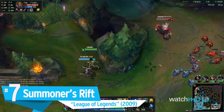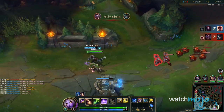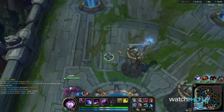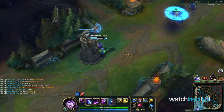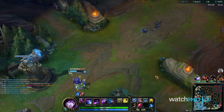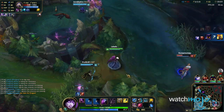Number 7: Summoner's Rift, League of Legends. The most popular map in probably the most popular game deserves a spot on this list. The map consists of three different lanes defended by turrets, with a simple objective: destroy the enemy's nexus before they destroy yours. It's not only a beautiful map situated in an isolated forest, but it requires a large amount of strategy and teamwork. Put simply, it's part and parcel to what makes League of Legends so great.